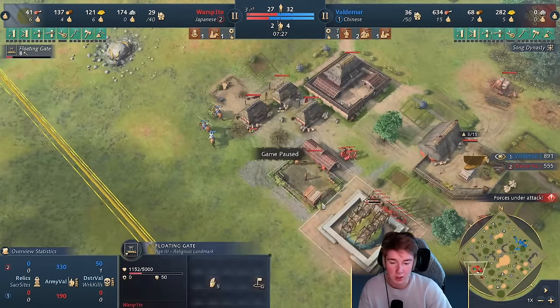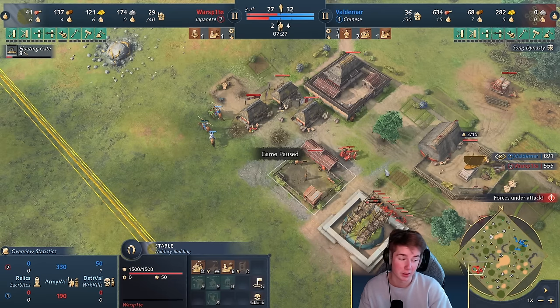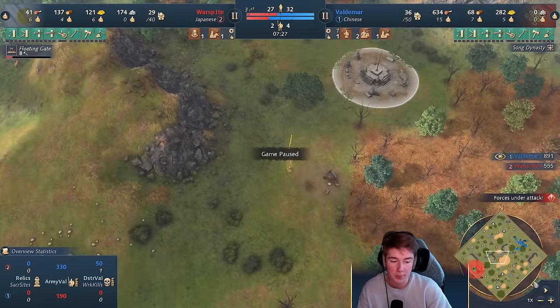Now I see that he's aging up. He's got the stable, so I immediately know he's going to be going for lancers. I'm also thinking I have to get up myself, of course — macroing towards this. And I'm going to have to get a barracks out pretty quickly. The barracks is going to be very important, because if I'm going to get raided by lancers or trying to deny relics, I'm going to need those spears.